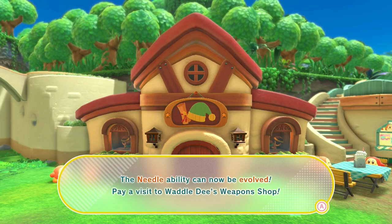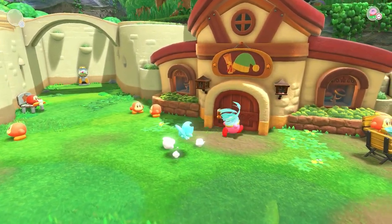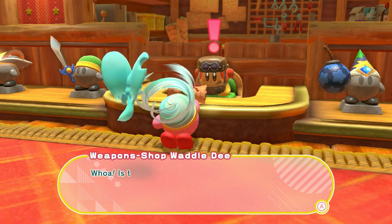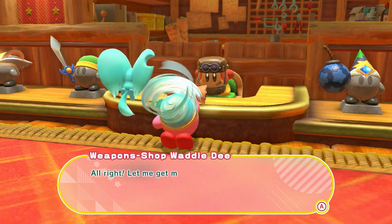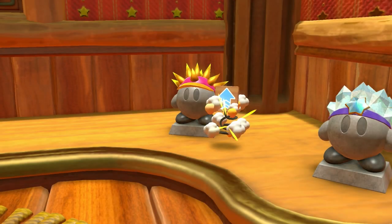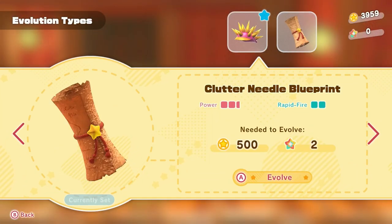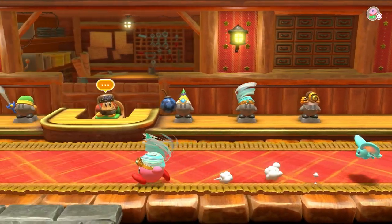The needle ability can now be evolved — pay a visit to Waddle Dee's Weapon Shop. Yeah, I know it can be, but we have no stars so we can't. But we did get the tornado today — we got a lot today. Whoa, is that a Clutter Needle Blueprint? I want to make that! Let me get my tools ready, then we'll get this evolution started. Thanks for waiting — the needle ability can now be evolved into Clutter Needle. I don't think I can do that — I would so badly want to, but we have 500 coins plus two stars needed and we have zero stars. I will work on that.